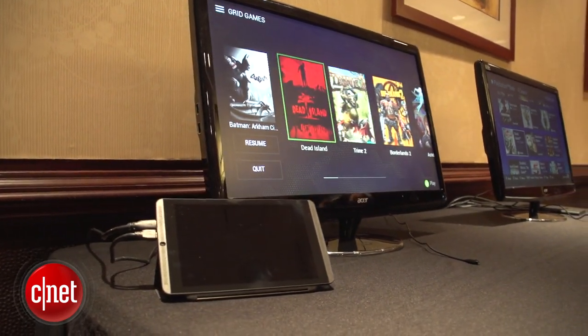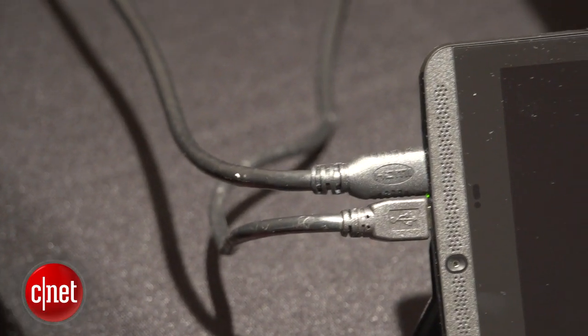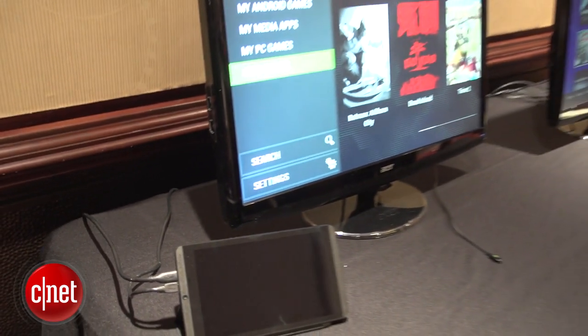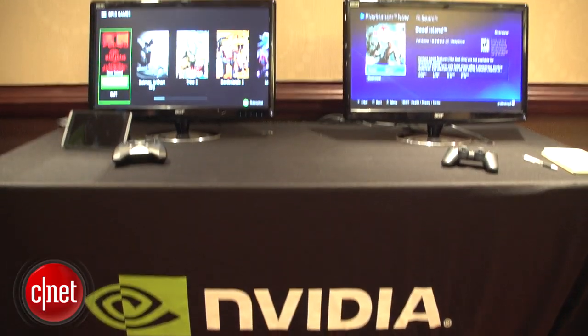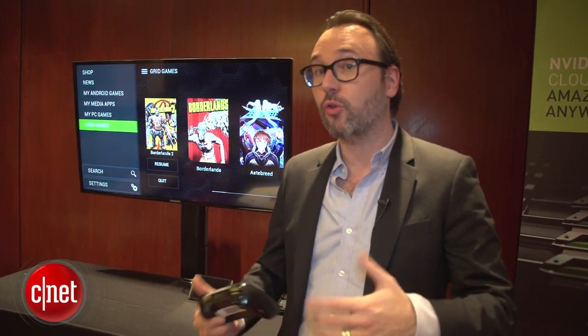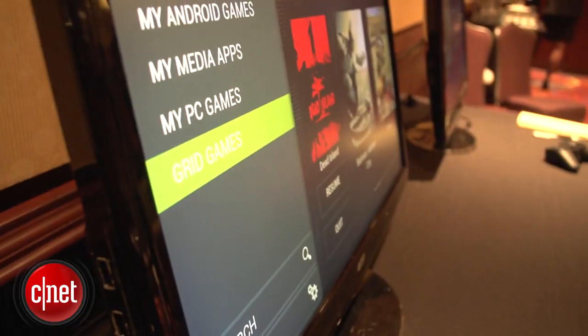No other Android devices for right now, but it's the kind of software and hardware combination that could certainly work on a lot of different devices. But for now, once Lollipop hits Android devices you'll be able to update your NVIDIA Shield Hub software from the Google Play Store and it'll add the Grid as an option.